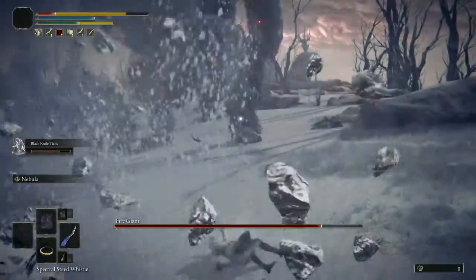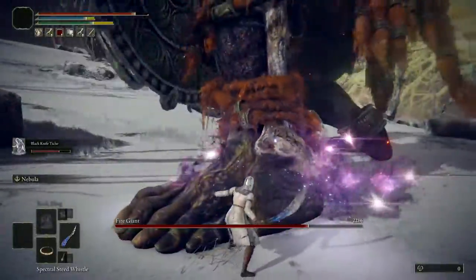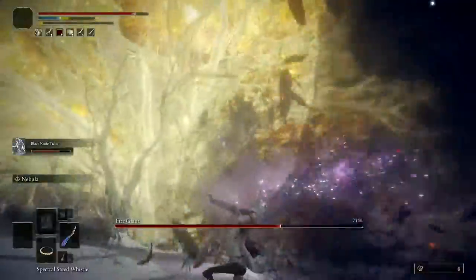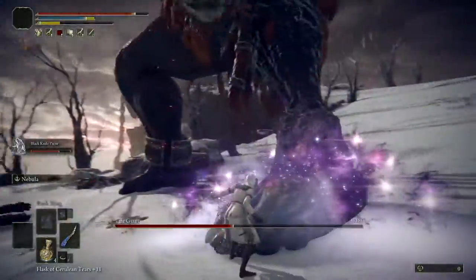Every time he gets away from you, hop on your mount again and get as close to him as possible, and keep attacking his left foot. The Black Knife Tiche will also keep doing damage, so it's important you keep doing that while also avoiding all of his attacks.